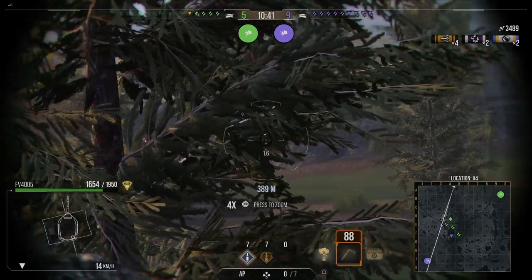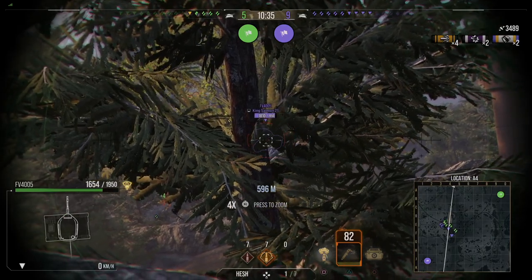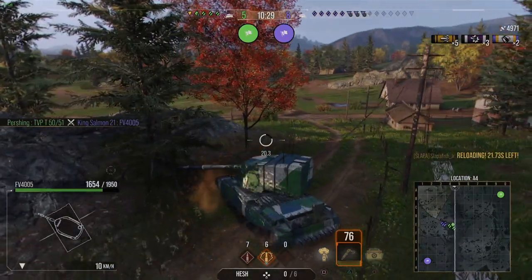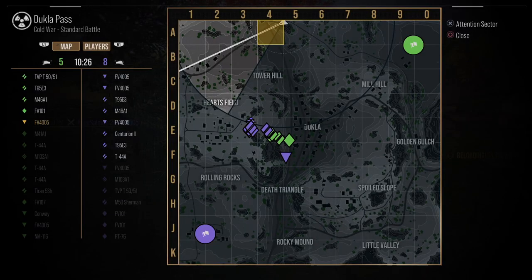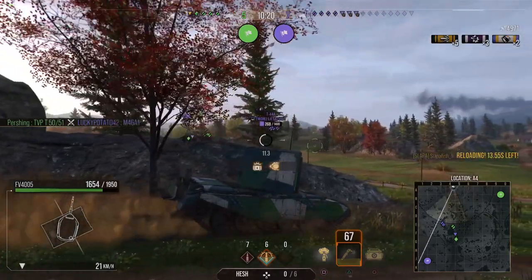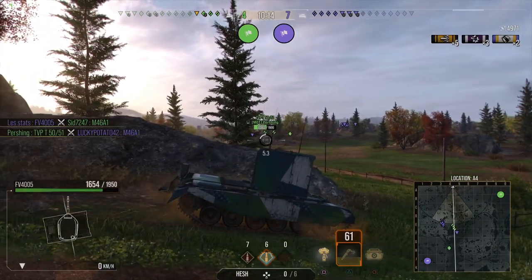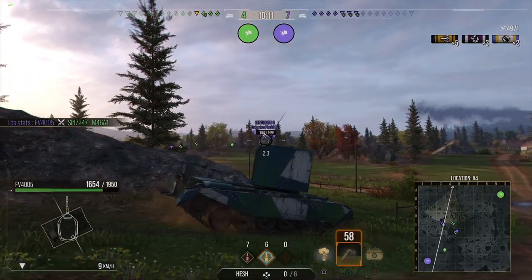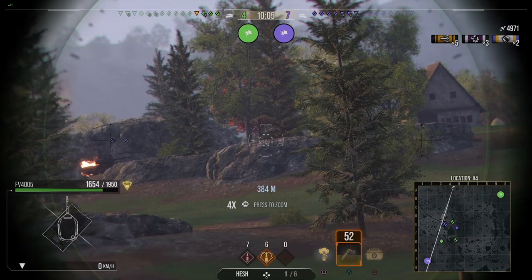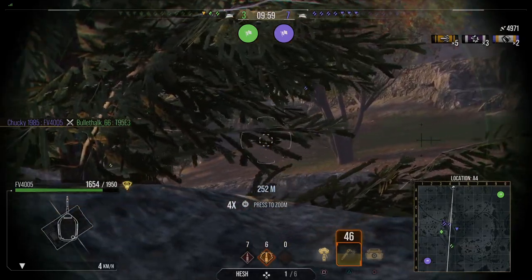Currently it's a 5v9, there are a lot of 4500s, and my goal in this match is to get into a spot, stay safe, and start using my gun. The very first shot I take from my spot — loaded a HESH, fired at a 4500 that was nearly full health, got a full penetration, lit him on fire, and finished him off, bringing it down to a 4v8. Remember, this thing has a long reload of 25.6 seconds; normal reload is 30 seconds. Accuracy is 0.38 — not the most accurate gun with the longest reload. Staying at distance, waiting, and making shots count is what's going to bring us back in this match.